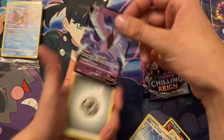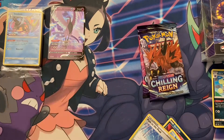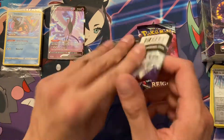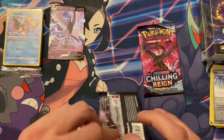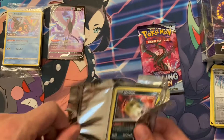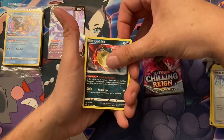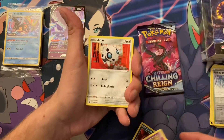Galarian Articuno V. Not bad. Here comes the dog. Oh, she's just getting a drink. Hey Nudge, let's pull a gold card.